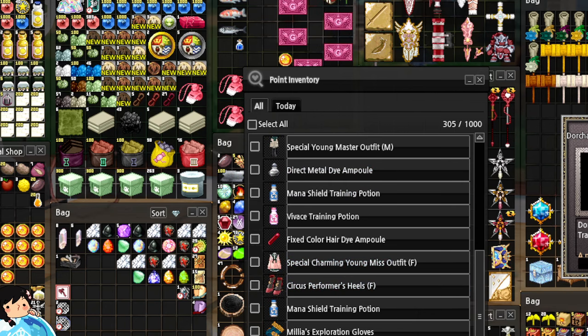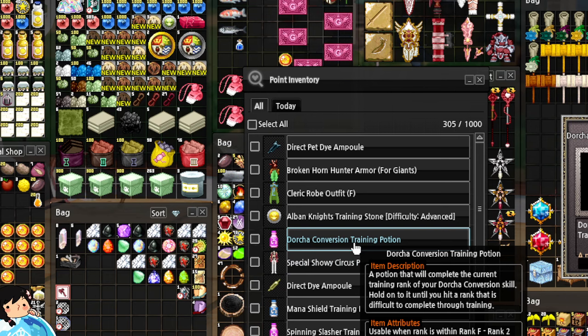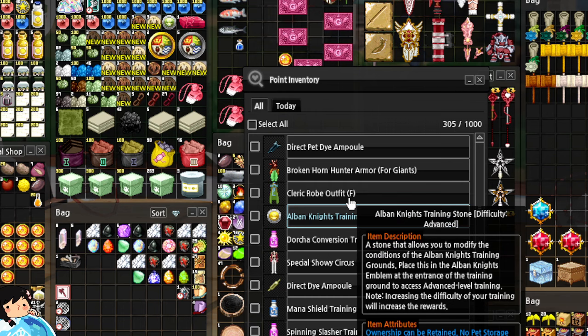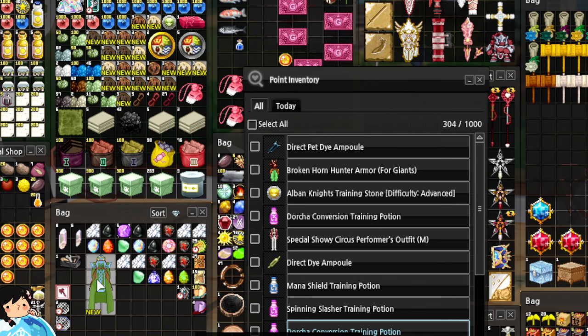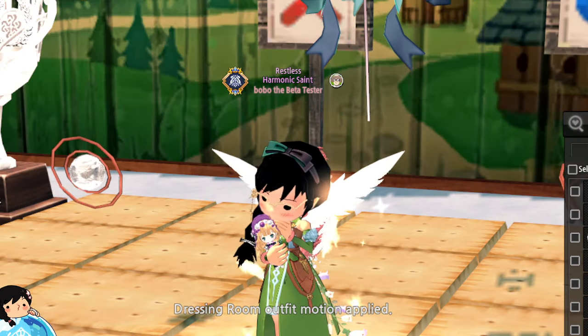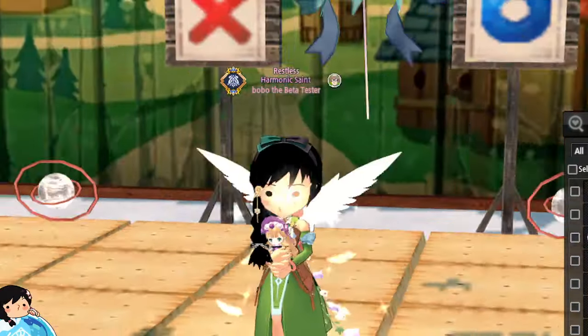Let's see what I got — let's scroll back. Dorcha Conversion Training Potion. Albin Knight's Training Stone for Advance — looks like you got some Albin Knight's training stones in here. Cleric Robe Outfit — I don't recall what this looks like, but I think this is old. Let's wear it anyway so I can show you guys. That's how it looks like — I kinda remember this outfit.